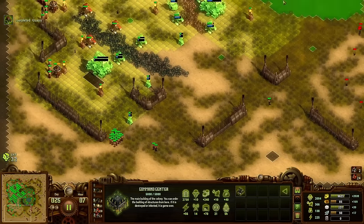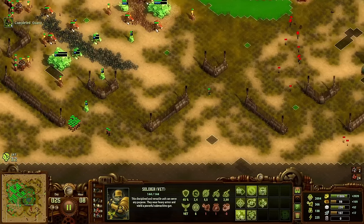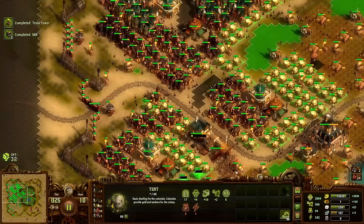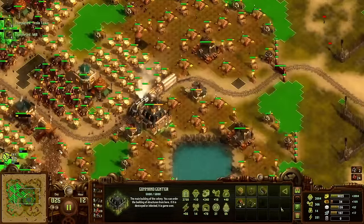I'm going to get more iron and quarries. I guess I could get some Titans for the Wraiths so we don't get surprised anymore. We need more food. Did I research advanced farms already? I'm not sure.